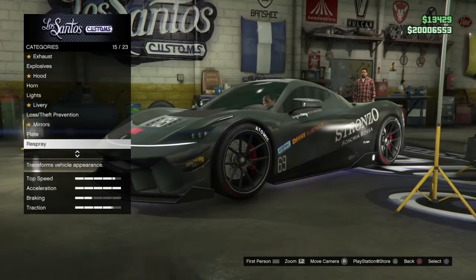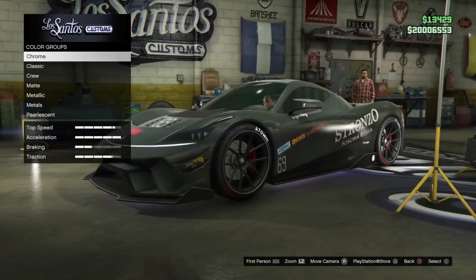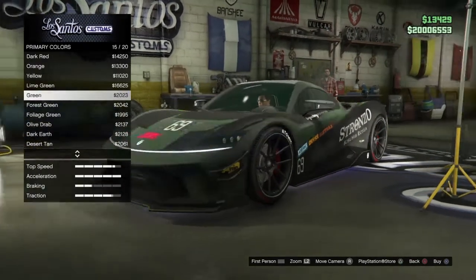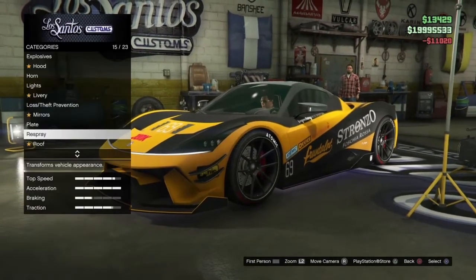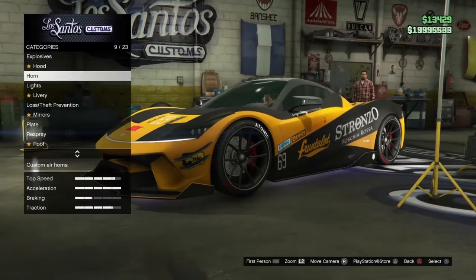So guys, for glitch number four I will be showing you guys the pearlescent glitch. Now this glitch is a very odd glitch but some people still don't know what it is. What you guys want to do is use a color that doesn't actually use pearlescent, as you guys can see in the gameplay.